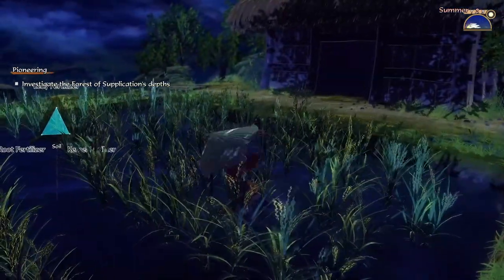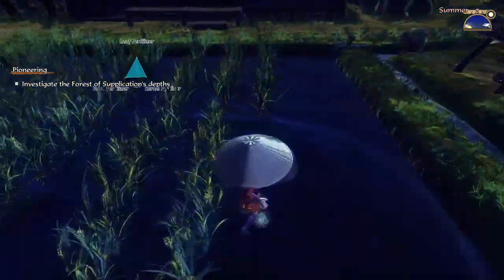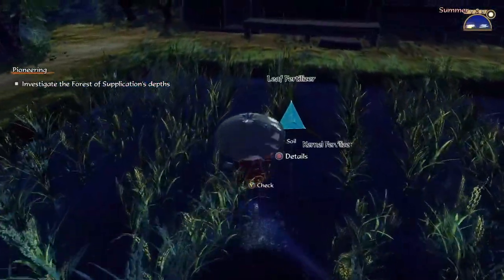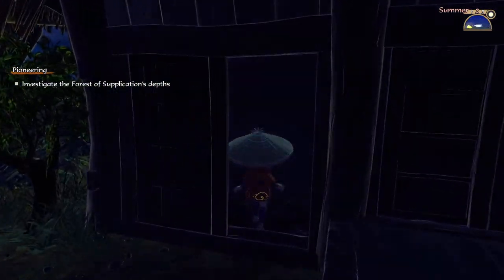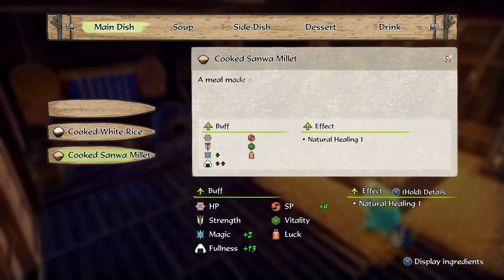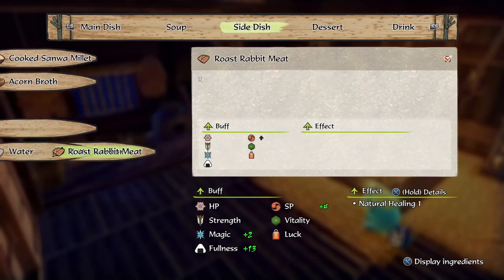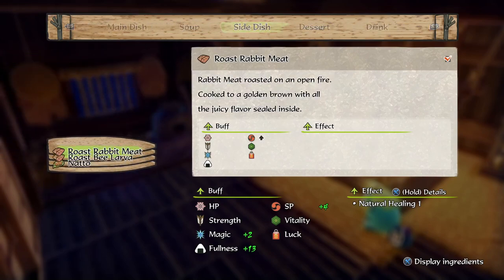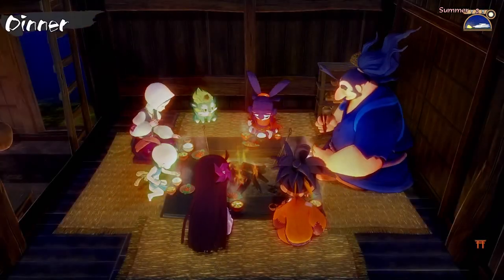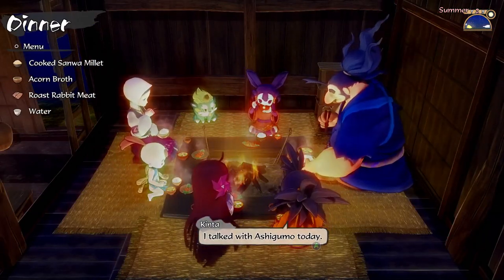Oh wait, more weeds - got to get rid of them as soon as possible otherwise they will damage the rice. We are good! Let's go have some dinner - it should be done by the morning. What do we want today? Not rice, because I want to conserve my rice. Rabbit broth. We're going to be staying home for the most part tomorrow, so it doesn't really matter. Tomorrow's harvest day.